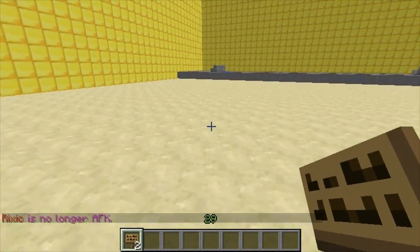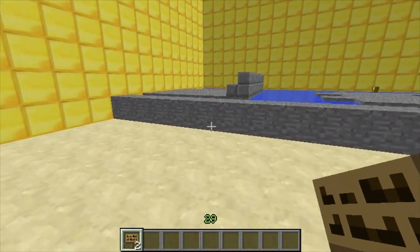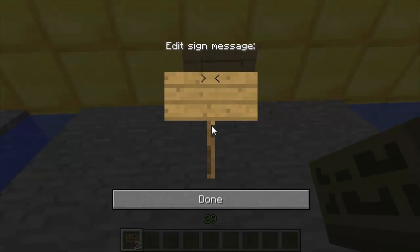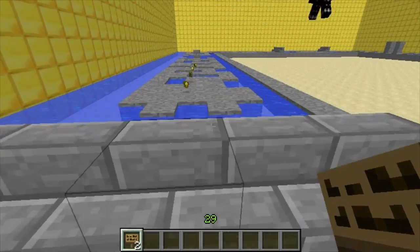Then I'll go over to the other side — this is where you want to start it. So you do bracket, temple run, and then on the next line you do the arena name. This one's called test. So then all you do is right-click to play.